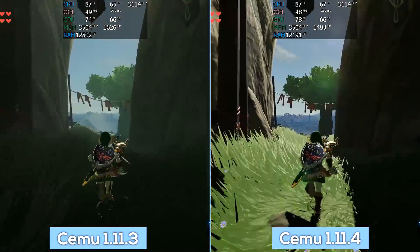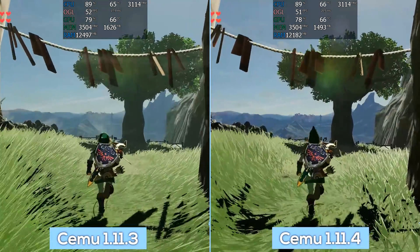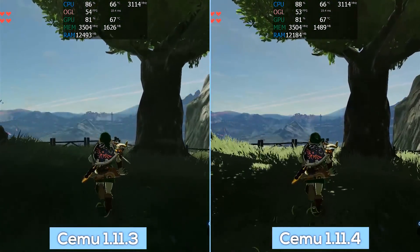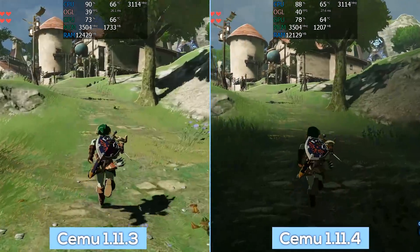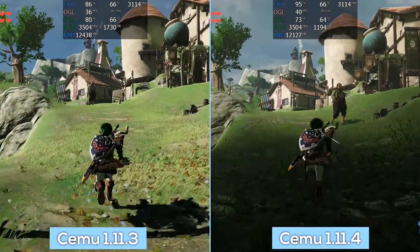In all fairness, 1.11.4 didn't make too many huge performance claims for itself — it focused on basic compatibility improvements, reduced memory usage, and minor typical bug fixes. I would almost call this the Intel GPU release, because the 'no legacy' option, which disables Intel-specific workarounds, has really led to some performance boosts for certain Intel GPU users.